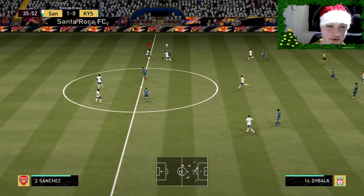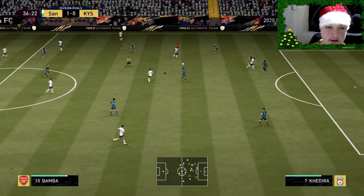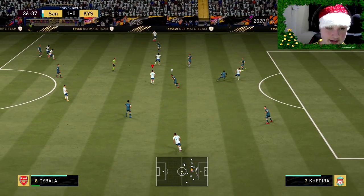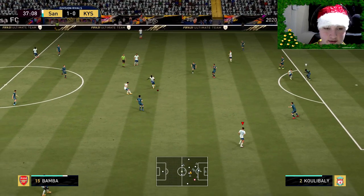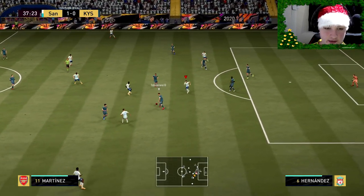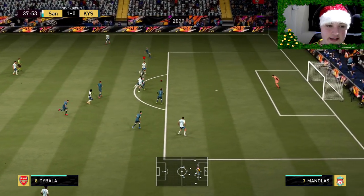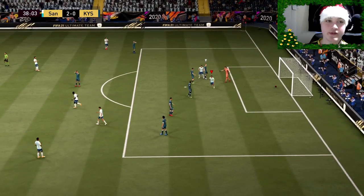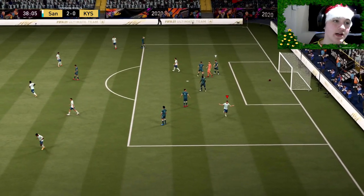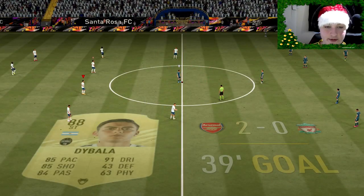Fake shot, boom — Bamford! If we could have gotten that through it was another wonder goal. The four-star skill moves are very good to abuse. Bamford first-time passing once again, really nice. He feels so silky smooth. His high/high work rates — he's everywhere. Martinis with a shot — that's two nil! Lots of credit to Bamford as well. We take that — it's Dybala, not Martinis.